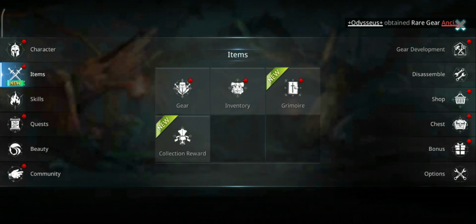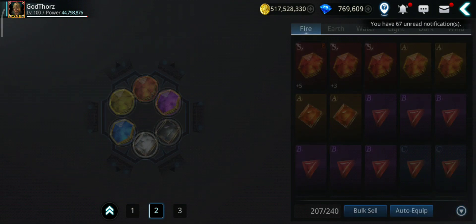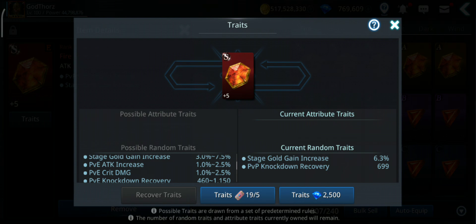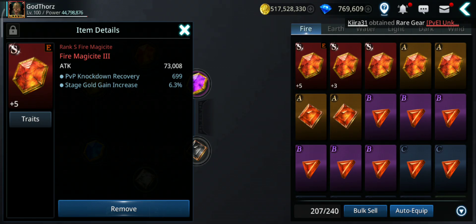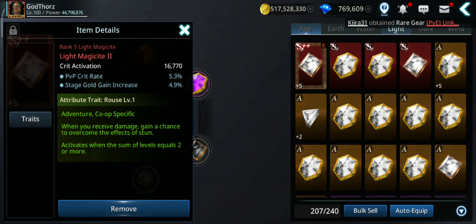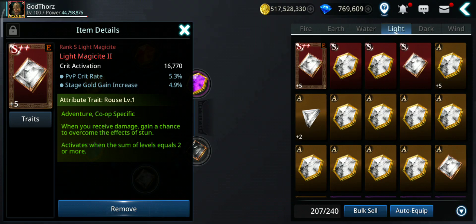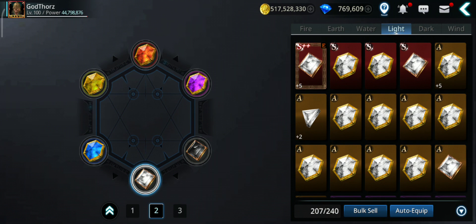Let's get back to PvE. How you can increase PvE attack further: the two magicites that give traits for attack — the fire magicite gives attack increase up to 2.5%, and the light magicite also gives PvE attack increase up to 2.5% — you can choose PvE or PvP. So that's another 5%.